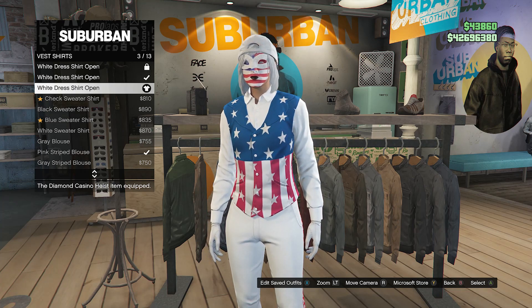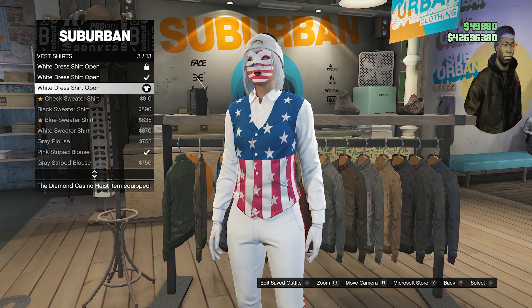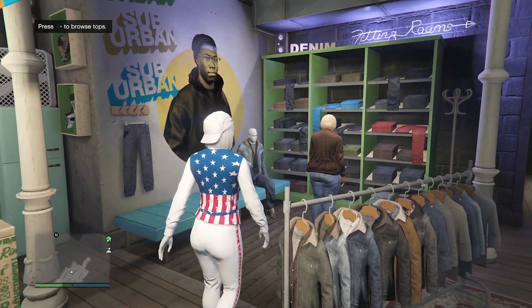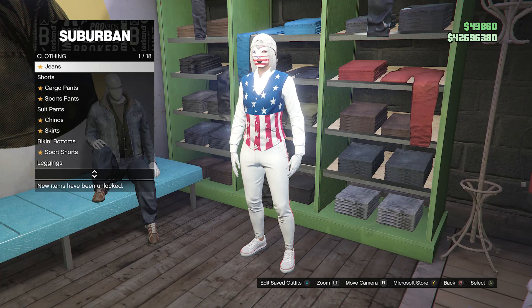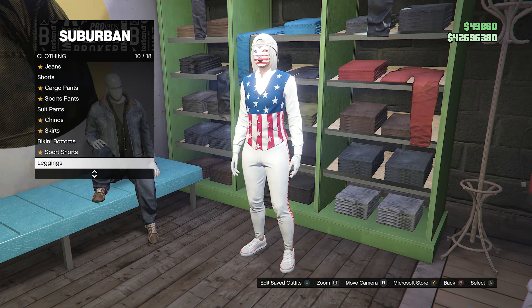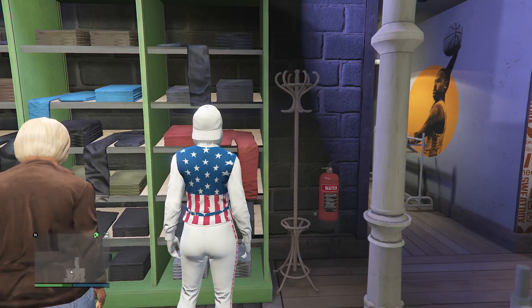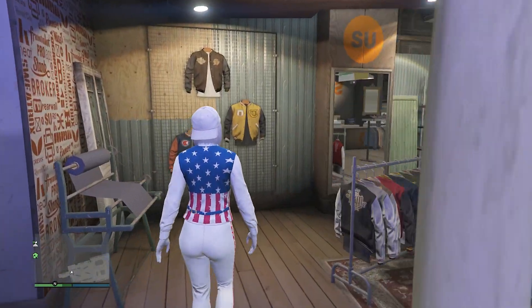Equip the white dress shirt open on slot 3. After you equip this vest shirt, back out of your tops and walk over to the pants section. Scroll down to leggings, which will be on slot 10, click on leggings, and equip the white heat sports pants or the sport track pants on slot 15.